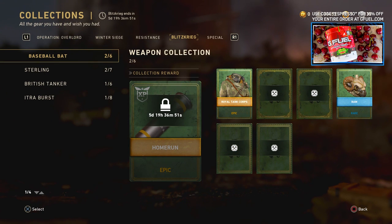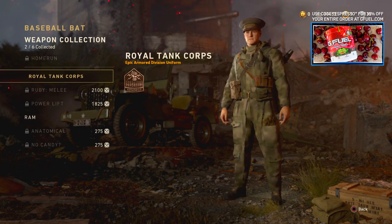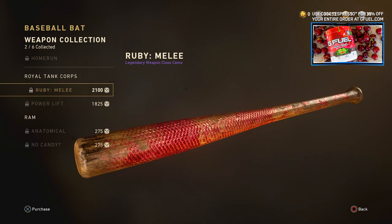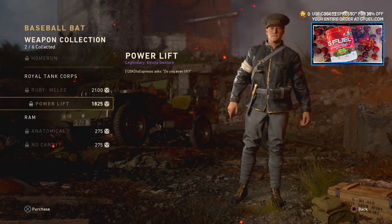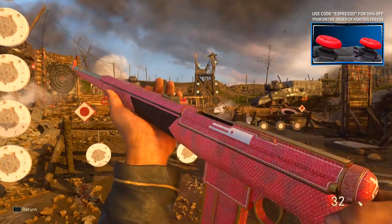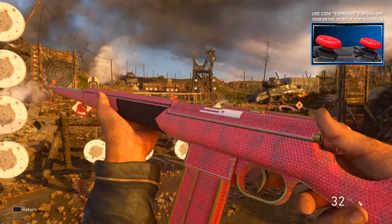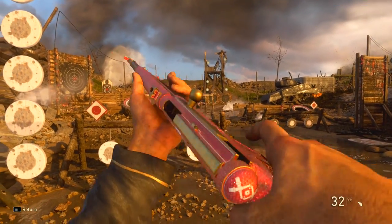On top of that, we also have new camos, new variants, and other new customization options added in. Personally, I'm a huge fan of the ruby and turquoise camos — they look really cool and are a little more vibrant than what we're used to in WW2, but I'm totally cool with that.